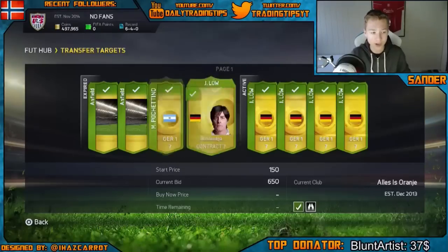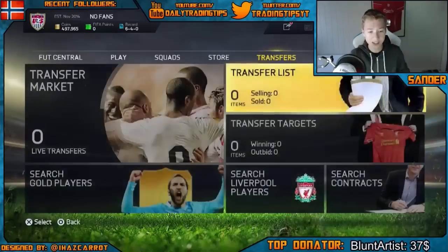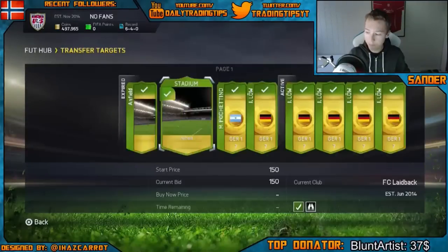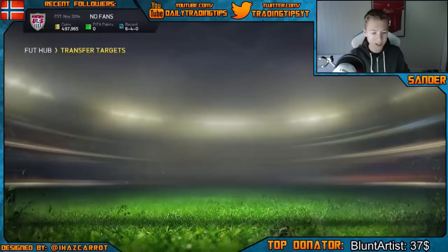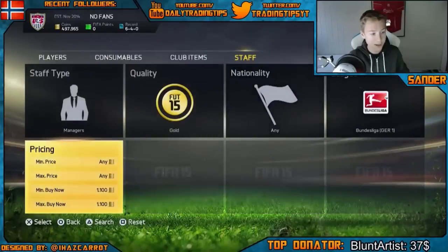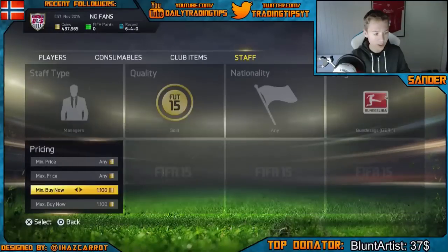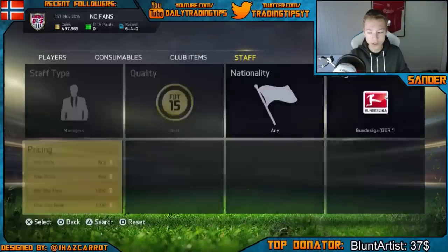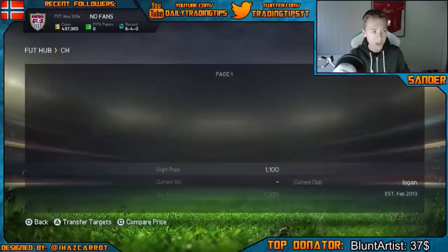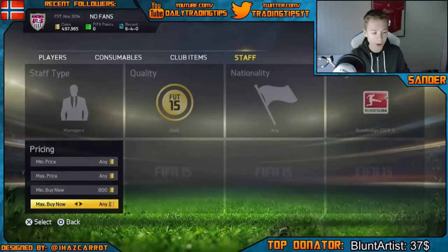But I found out that not many people are doing this right now. As you can see I got these rare managers here for 650 coins — I just bid on all of these. I didn't bid on many, so as you can see we got them all for like 600 coins, which is just absolutely amazing. The cheapest rare manager right now is actually 1000 coins — it's like 1.1k. Joachim Löw just got bought probably for 1k, so the cheapest you can sell them for is like 1.1k.